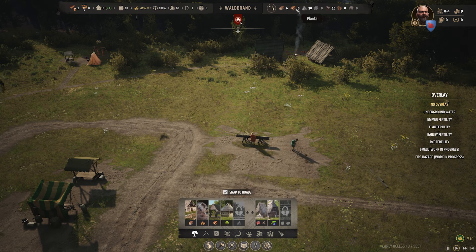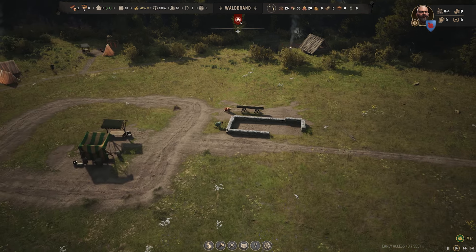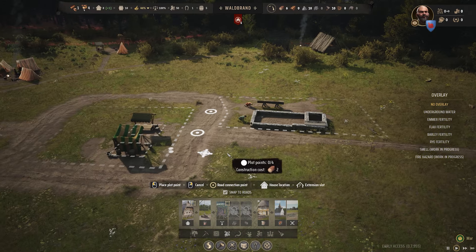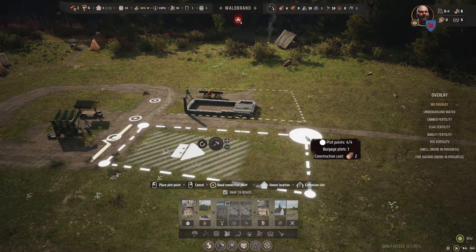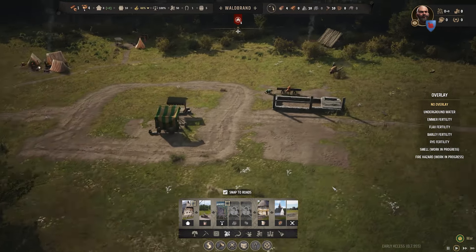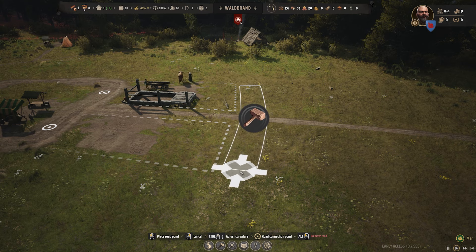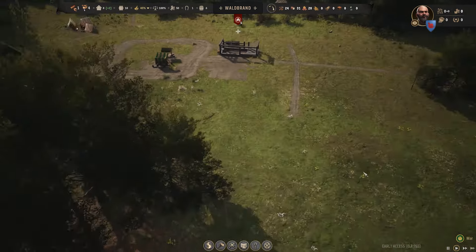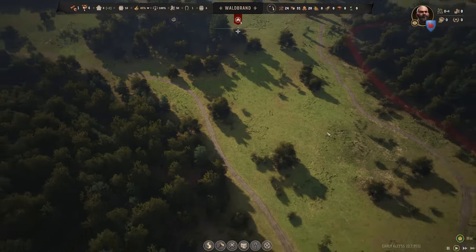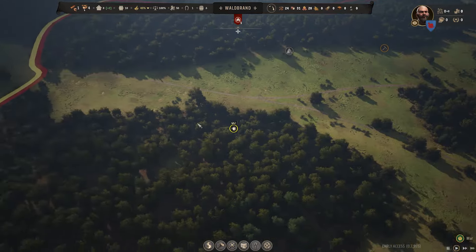I don't think I need planks just yet — we're still at the timber level. That's going up fast, so maybe we should plan out another one. We can have a little neighbour opposite. In preparation, I'll have roads coming out between the houses. Another aerial look — we've got the berries being taken care of. Resources: clay, stone, iron. That's pretty good, isn't it?